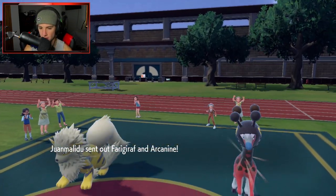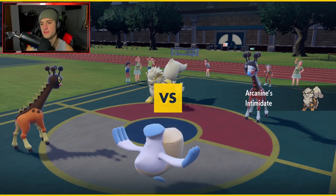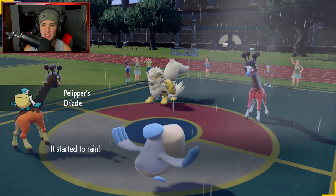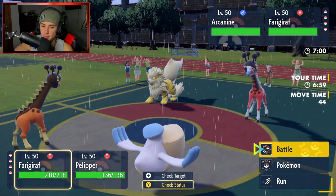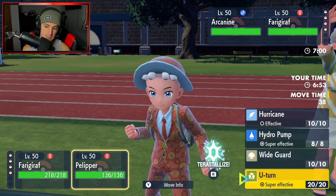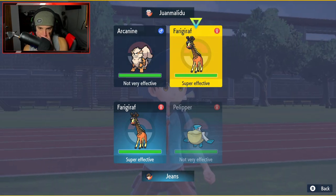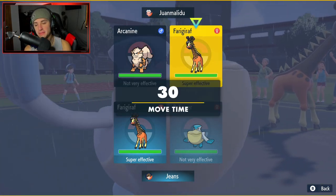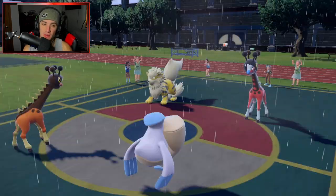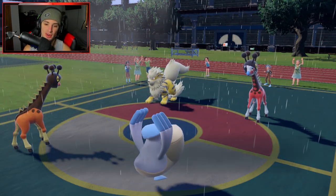We'll see who they lead with - it's Farigiraf and Arcanine. That's totally fine. Arcanine might Terastallize. Farigiraf might even counter our Trick Room. There are possibilities, but we do set the rain. I'm just gonna go straight for the Trick Room - there's no way Arcanine stays in here. I really want to U-Turn but I'm gonna play it safe and rip into this Arcanine with Hydro Pump.